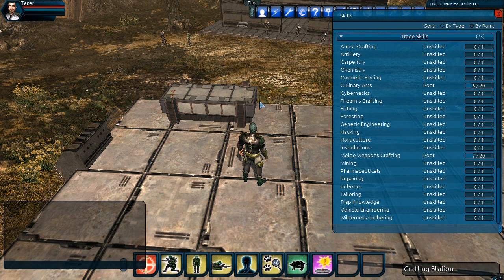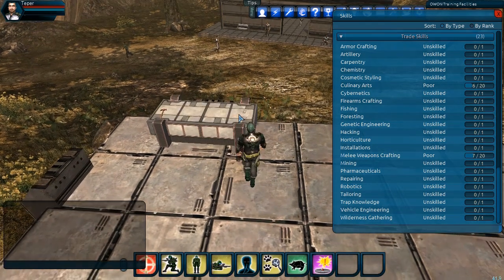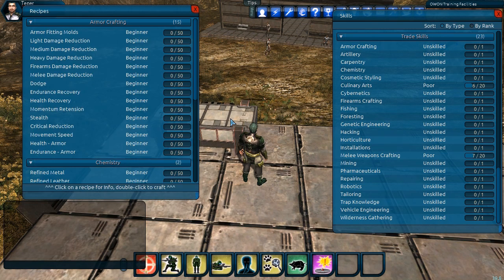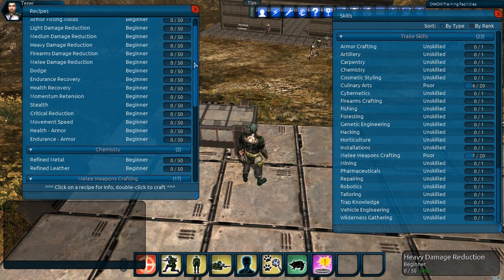In front of us we have a crafting station, and as you notice when we hover over it, it gets darker — that means we're out of range. We'll run up closer, and you'll notice it is now white, meaning we can use it. When I right-click on it, it gives me a list of available recipes.